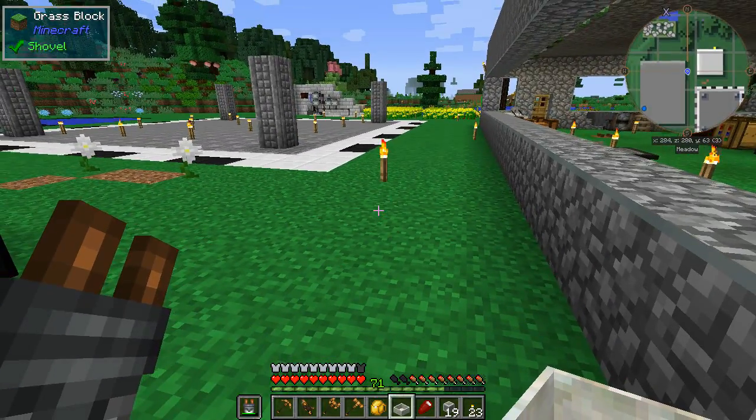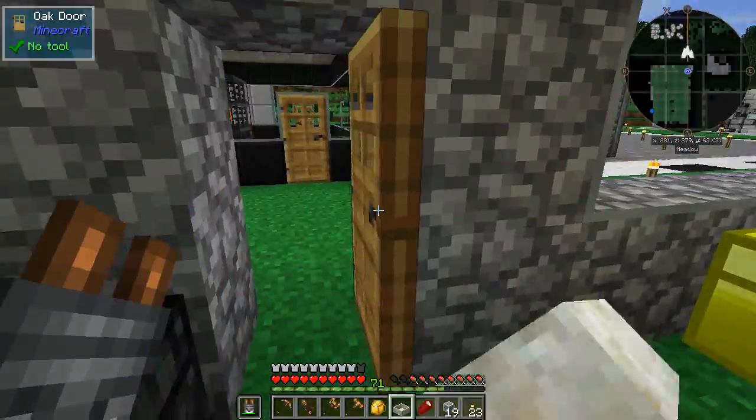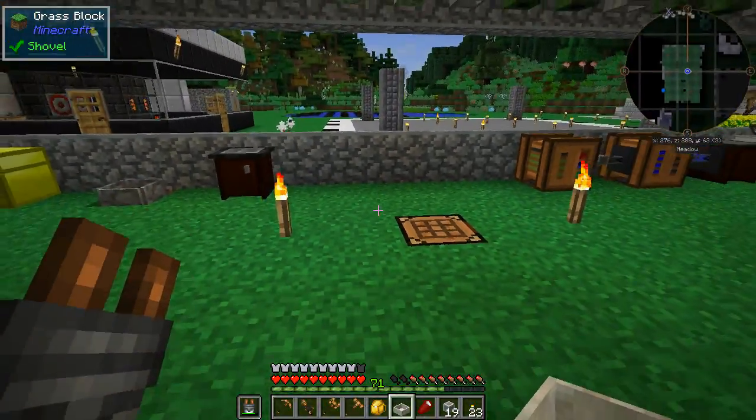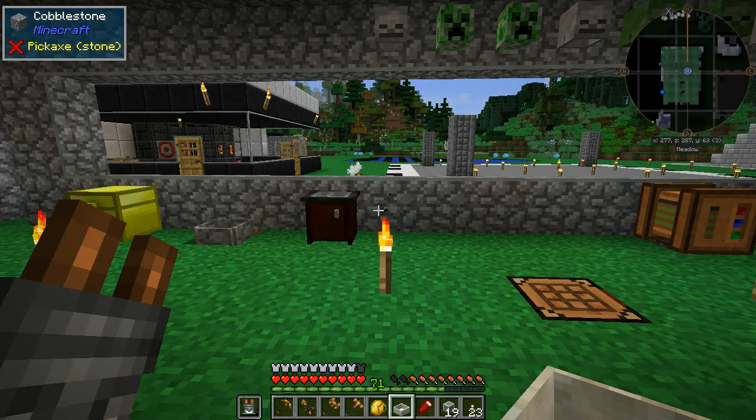Between now and next time I'll probably do a bit more work on my tower and research what we need to do for roots, since I think it's going to be quite involved. For now we have our mana pool — huzzah! I'll find a spot for it, make some endo flame, place the mana pool, and we'll be back with some roots next time to hopefully make some mana glass. As always, thank you very much for watching and we'll see you next time.